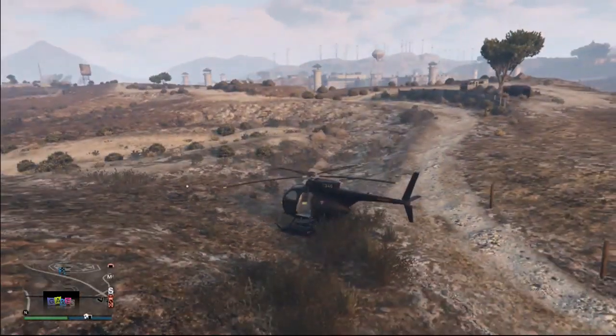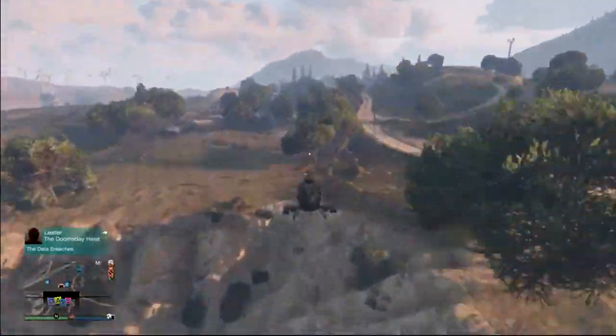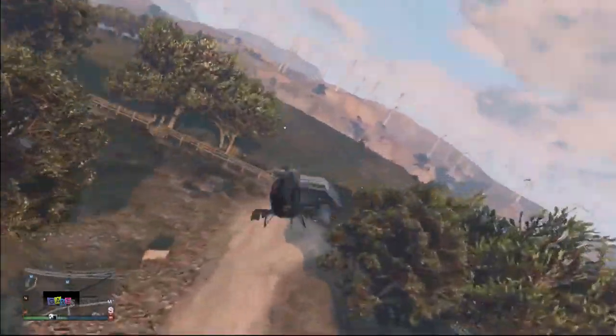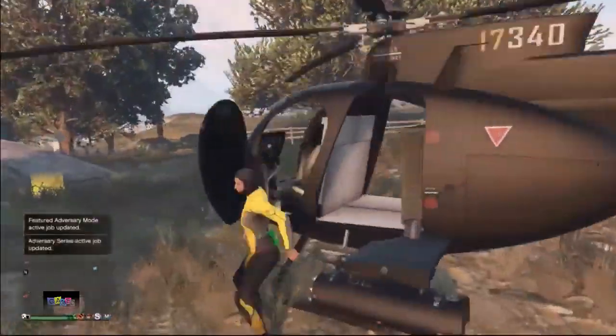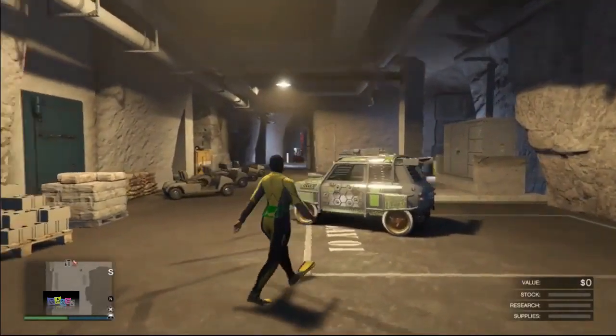If you spawn outside on foot, you're good — take your chopper and go to your bunker to move on with the next steps. If you spawn outside still on the Faggio, you need to restart the glitch: go to your bunker, pull the car out of your MOC, and go back to your facility.